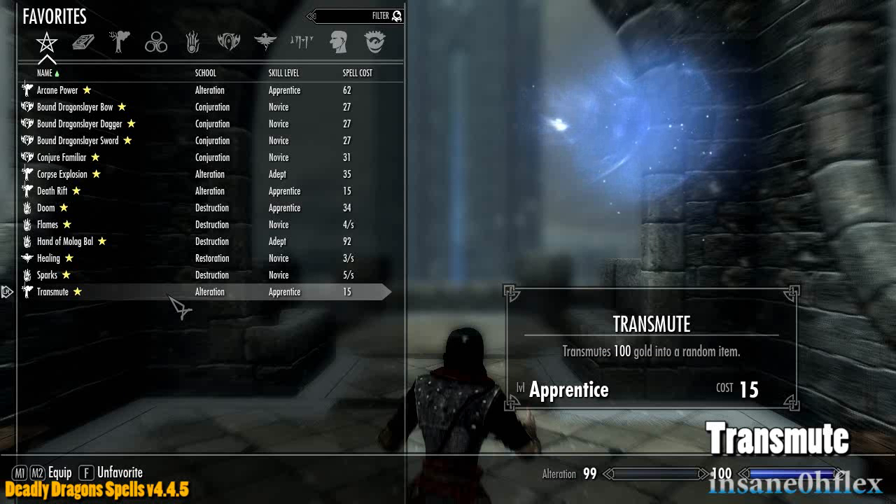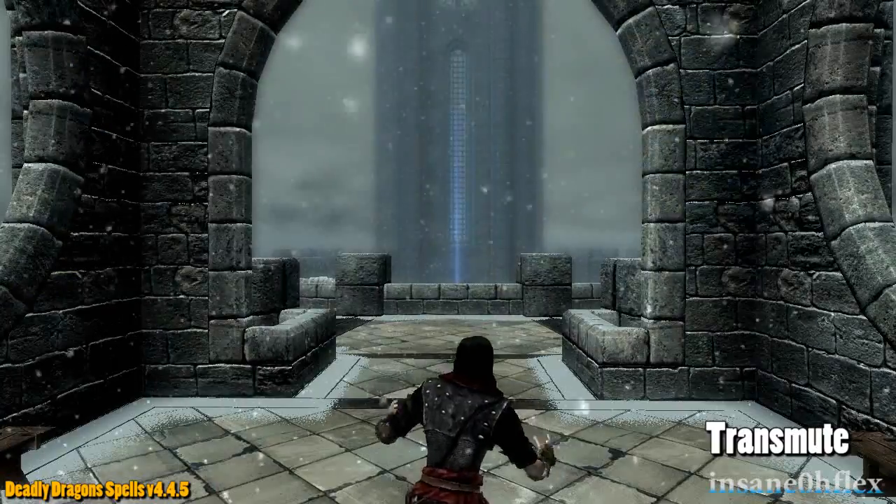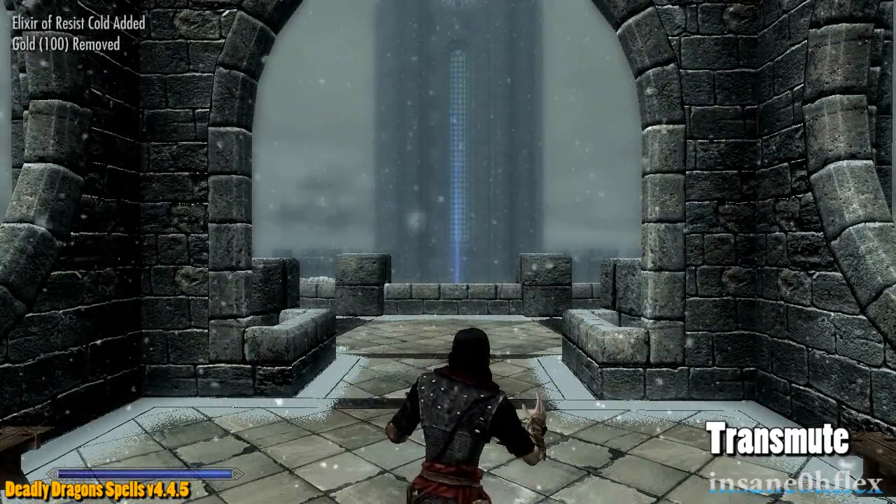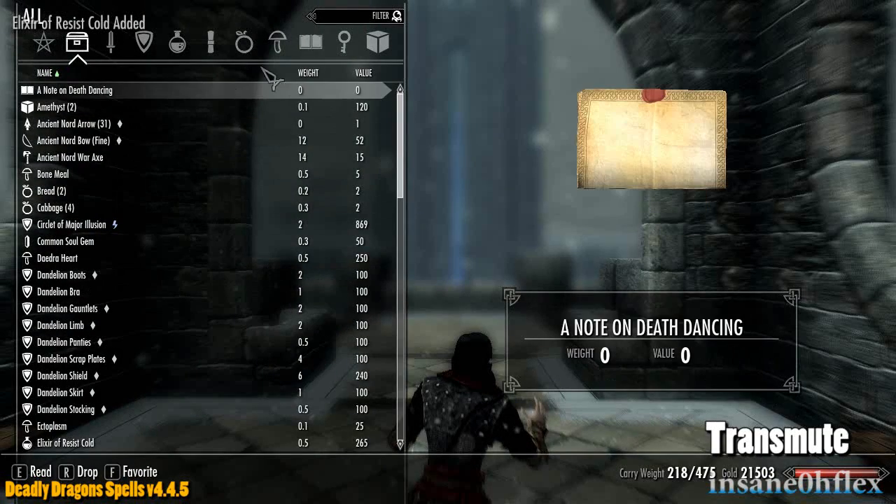Arcane has abilities that can empower your spells and absorb magic damage. There are some other fun spells like Transmute, which turns 100 gold coins into a random item. In this example, I had transmuted 100 gold coins into an elixir of Resist Cold.